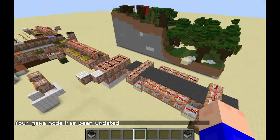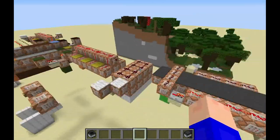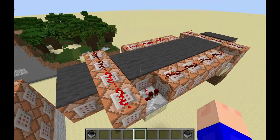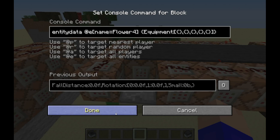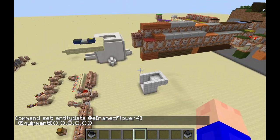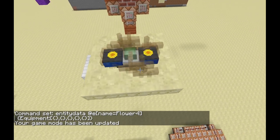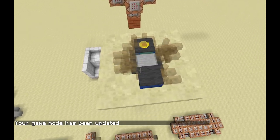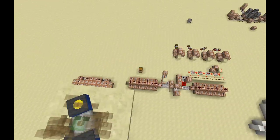If we come over here, we have this clock that's activating these four groups of command blocks at a time. As you can see, I've color coded this — all these gray ones do the same thing, all the green ones do the same. So it's activating eight command blocks at a time. What this one is doing is it's getting rid of all of Flower 4's equipment. Flower 4 is the name of one of the armor stands here. Each of these armor stands has their own name — Flower is one of the armor stands that has the Sunflower on it, so we have Flower 1, Flower 2, Flower 3, Flower 4.